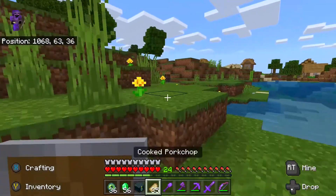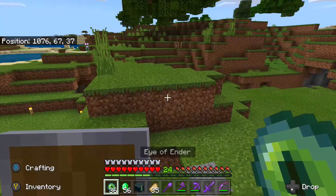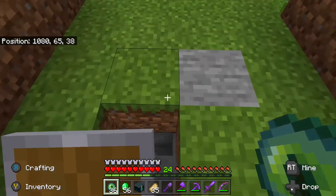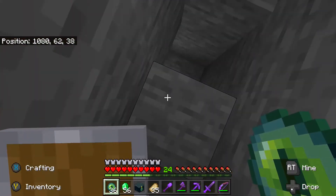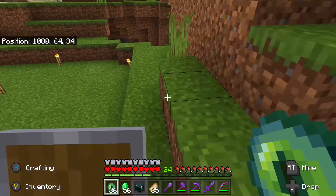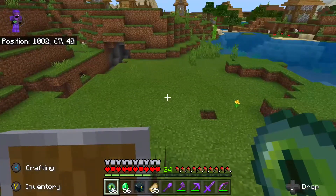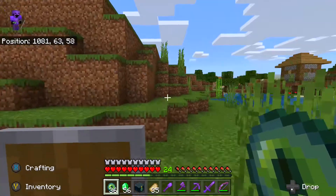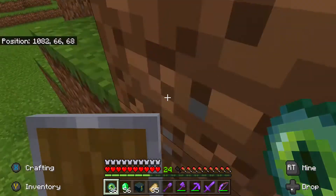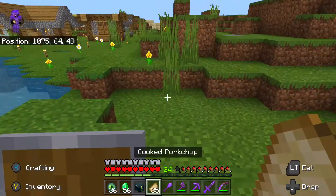What you do is take out your handy dandy eye of ender — plural, because I have 36. I'm going to wander maybe this way. Actually, it'd be smarter to take my horse with me just so I can travel faster. I do have a lead. I killed a wandering trader on the way home before this episode.